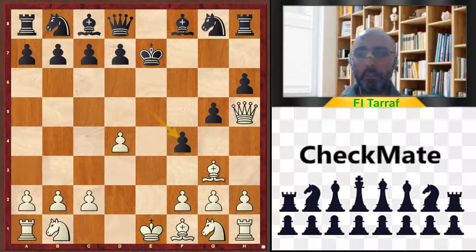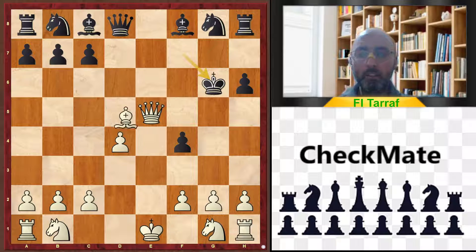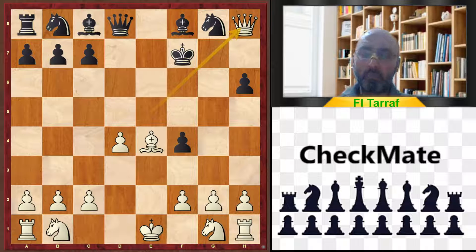After exf4, Bishop takes f4 is an excellent move. Then gxf4, Queen to e5, King f7, Bishop to c4, d5, Bishop d5, King g6, Bishop e4, e4 check, King e7, f7, and Queen to h8 — a clear advantage and winning position for white.